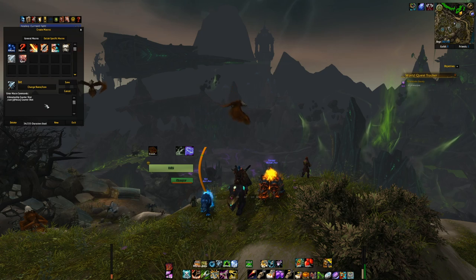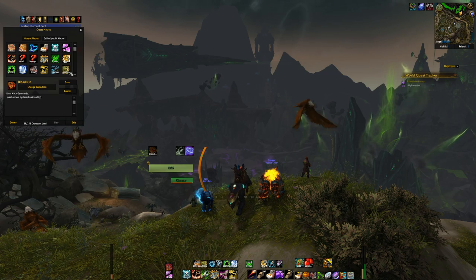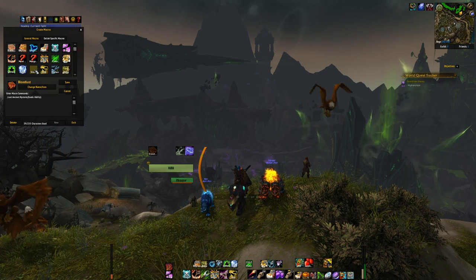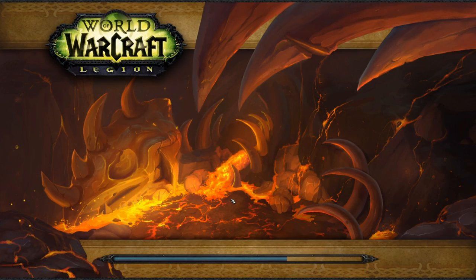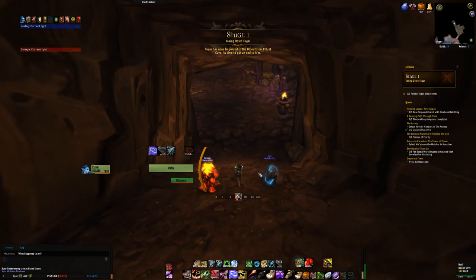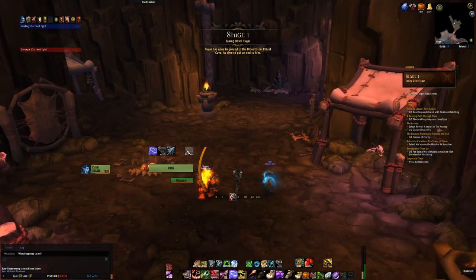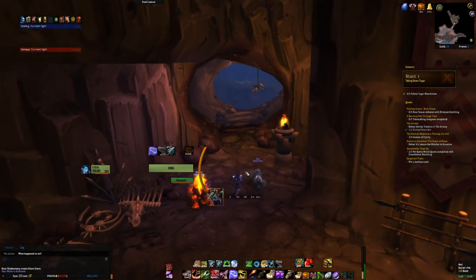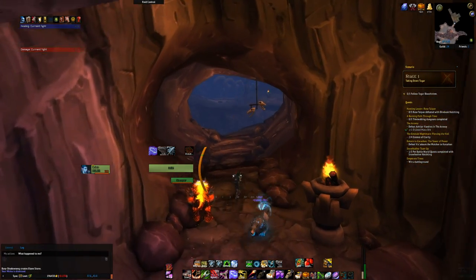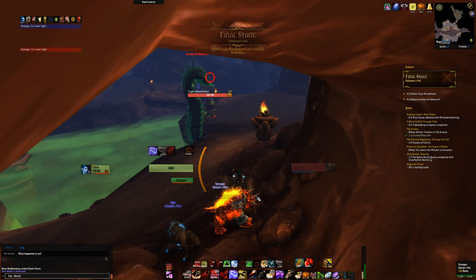As for macros, I'm using two focus macros: the interrupt shot with a focus macro and intimidation, also with a focus macro. As for my pet, I'm using a standard DPS pet. You don't need a tanking pet. If the pet dies, you will get aggro. It takes a really long time until the pet regains aggro, so taunt doesn't work at all. Choose a bloodlust pet — I think this is the best pet for this fight.